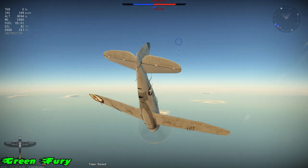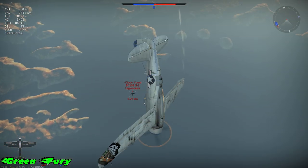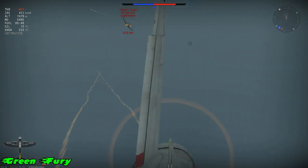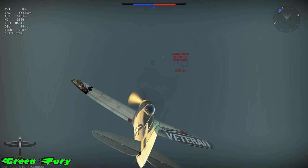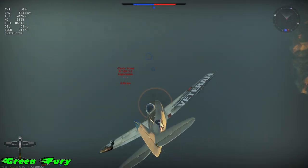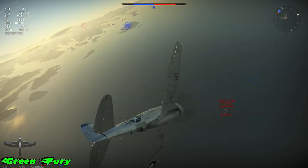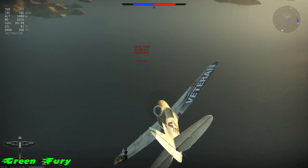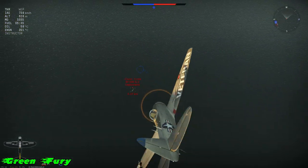Remember, below 6,000 meters practically everything else is faster than you, so make sure you don't overshoot. All I've got to do is stay behind him. In a dive I do have the high diving ability, but as far as consistent speed goes, the Bf 109 G2 has it. If you guys ever get someone on your 6 o'clock, at the end of this video I'm going to show you how to get someone off. Don't ever rush just because someone's in front of you — experienced players, if they see you rushing, they know how to make you overshoot.